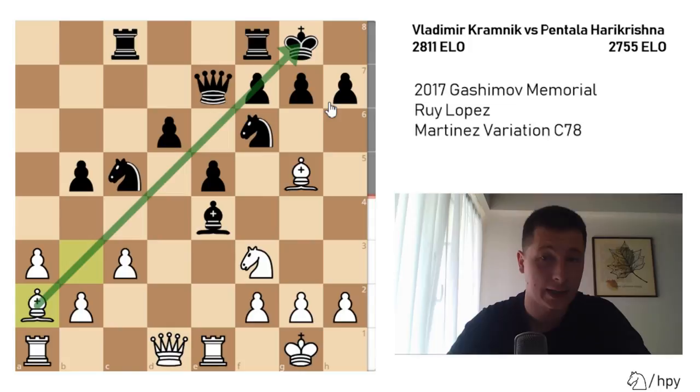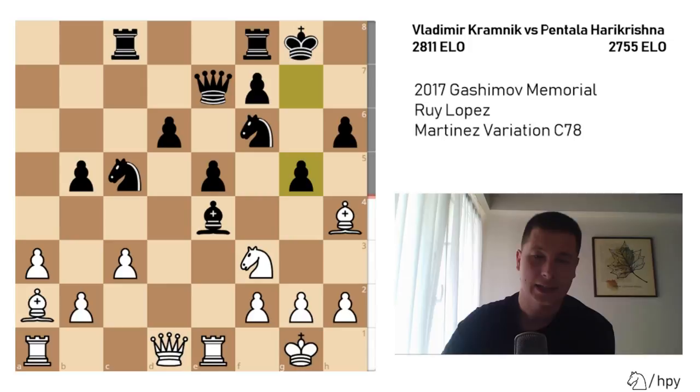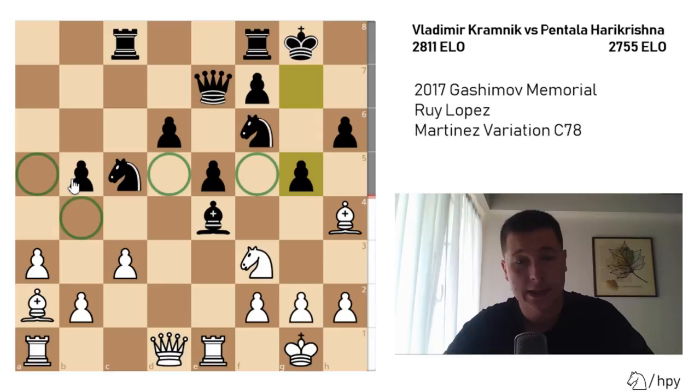Hare Krishna decides to chase the bishop away with h6, then Bh4, g5, and here black has a slight edge — he has equalized, with more space in the center and on the kingside. However, those pawn advances have produced weaknesses that could backfire. Squares such as h5, f5, d5, a5, and even b4 are permanently weak in black's position. Black has the initiative and more active pieces at the moment, but the weaknesses could backfire.